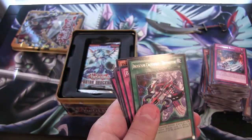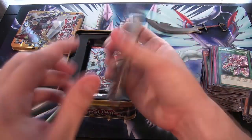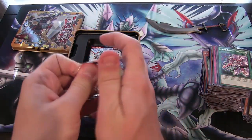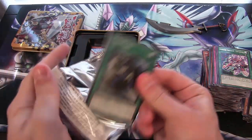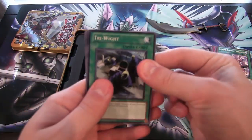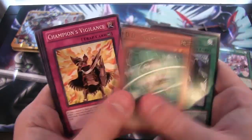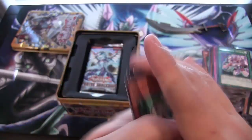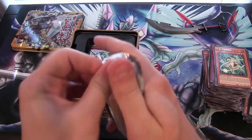These tins like to troll me with getting cool secret rares, but ones that you can already get from other tins. Alright, let's see what else we have from this tin. We have DD Telepon. Photon Shockwave — two more packs left.